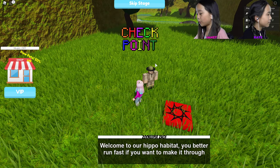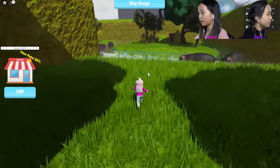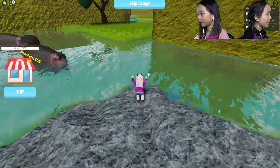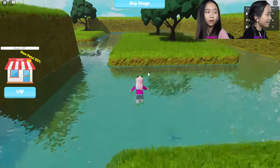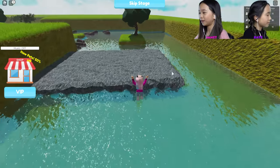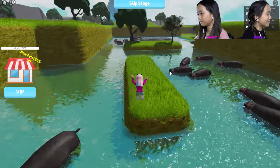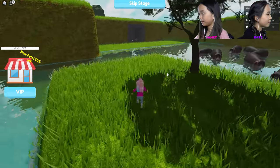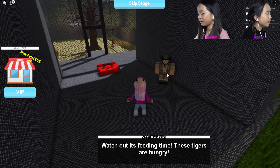Welcome to the hippo habitat — you better run fast if you want to make it through. We actually are running fast! The hippos aren't moving, but these jumps are long. This is fun — I like running at max speed. I made it. Dang it, I lost my speed.